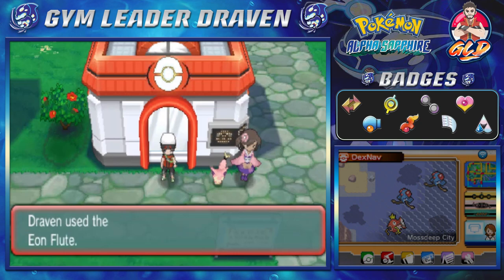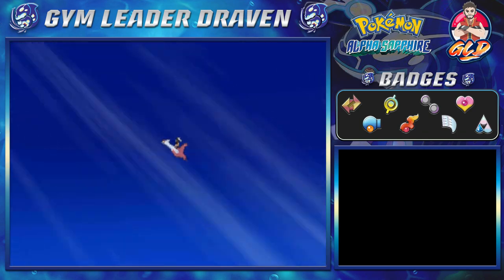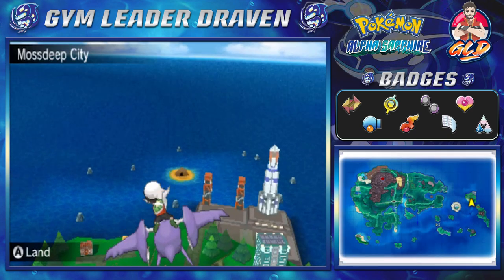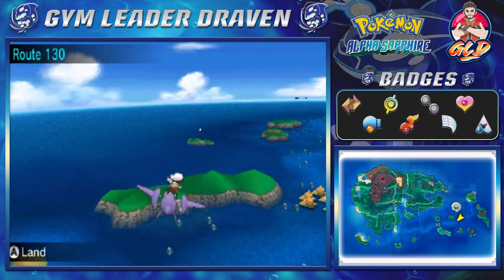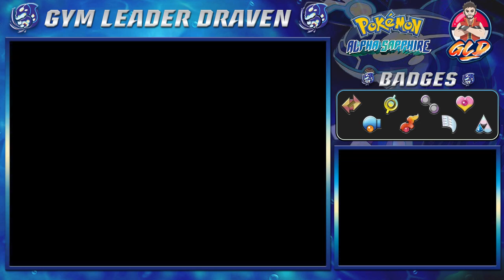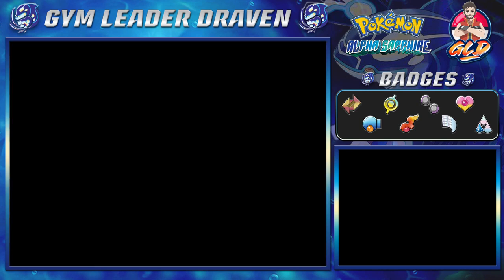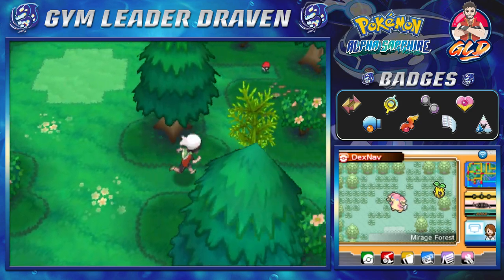We're just exploring places, finding new and interesting spots. We're going back to the Mirage Forest — if you remember, this was actually the place where we forgot to use Cut. Now we're gonna cut right here because there is an item that I want to grab.